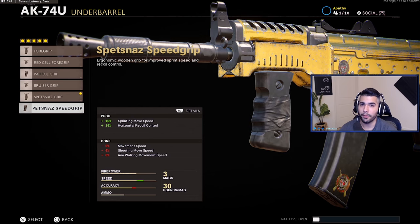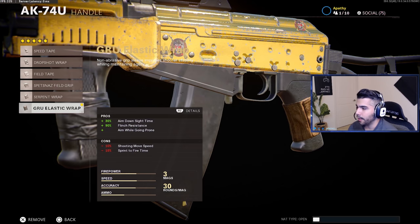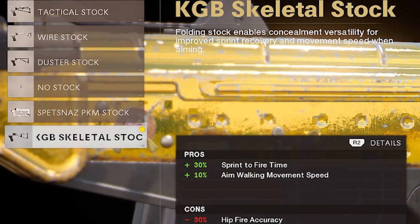You can still use the Speed Grip — it's a little better for being aggressive and pushing up — but when I'm playing against two or three ARs every map, I want to be able to shoot them easier from range, so the Spetsnaz Grip is my preference. For the handle, we're running the GRU Elastic Wrap. The 30% ADS time is really good, and you get flinch resistance — which is nice when you're fighting ARs at mid to long range, it genuinely makes a difference.